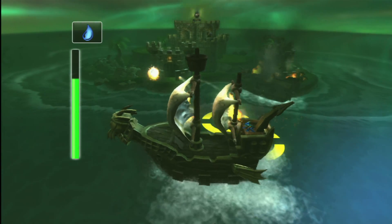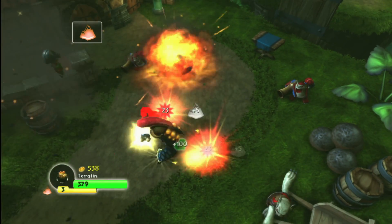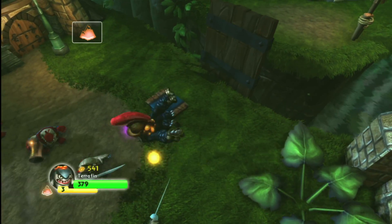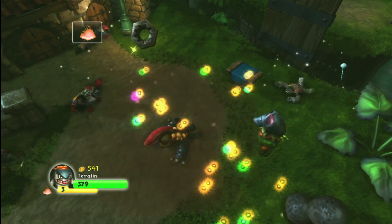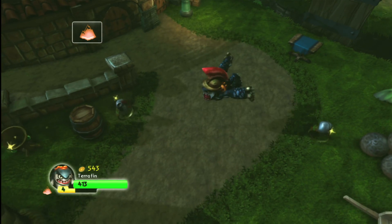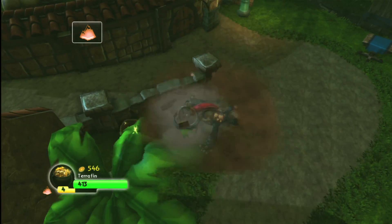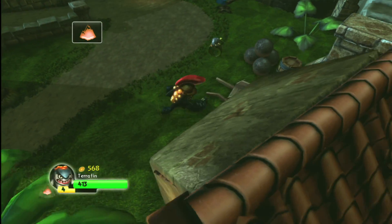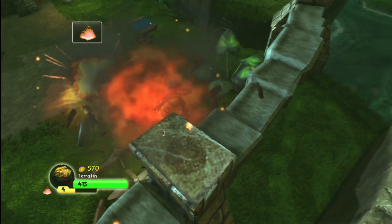It's Pirate Seas, which is alright. You get the nice looking pirate ship, you get some new stuff in the level. But what I like most about the Pirate Seas Adventure Pack is Terraphin, the figure. Yarrrr's revenge — it's Pirate Seas for Skylanders Spyro's Adventure. I'll see you back here in the next part of the Skylanders Review. Matey.